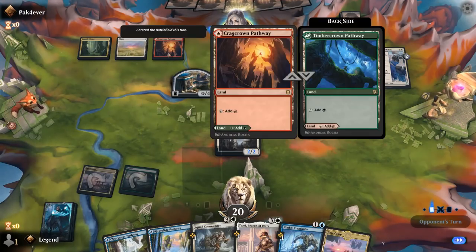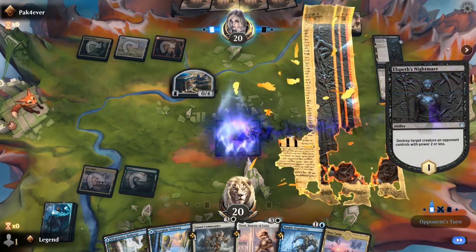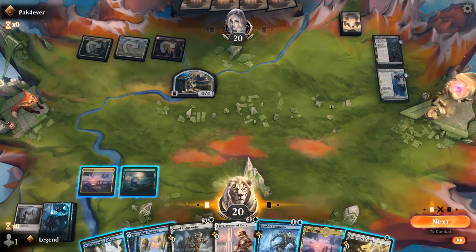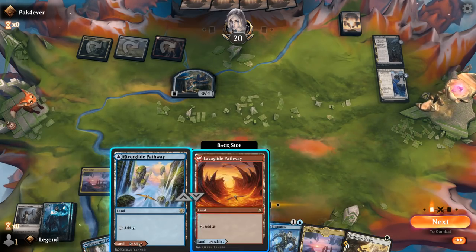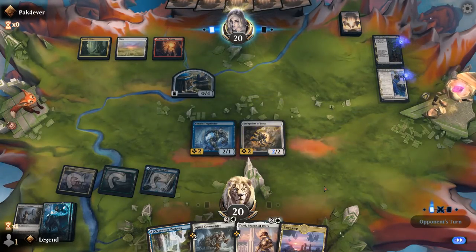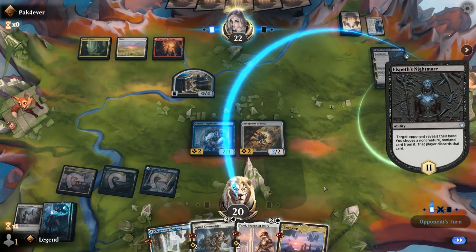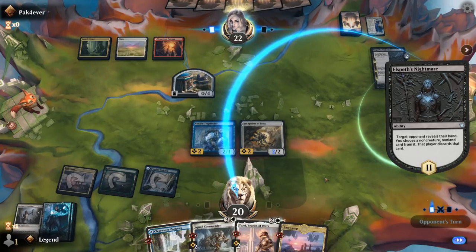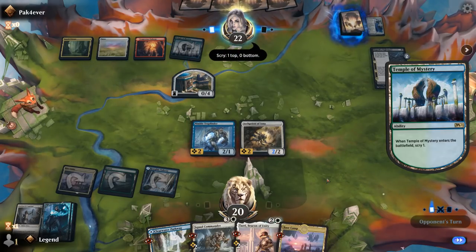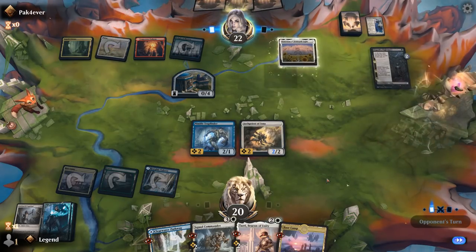We'll just play the forest for now. Between Aspirant and Trapfinder, probably lead with Aspirant, and hopefully we can find a wizard soon. Opponent on a strange multicolor control deck maybe. Alspeth's Nightmare is going to kill the Aspirant — that's unfortunate. Did find a backup cleric at least. We'll go Trapfinder plus Archpriest this turn, still missing a wizard.